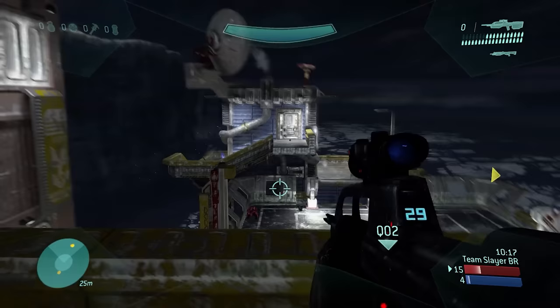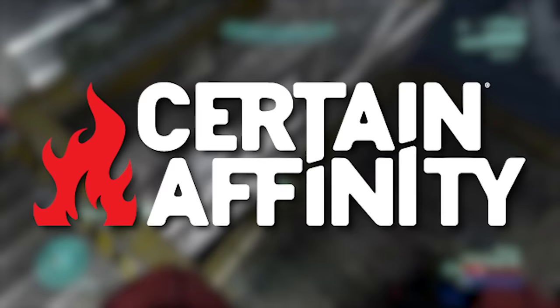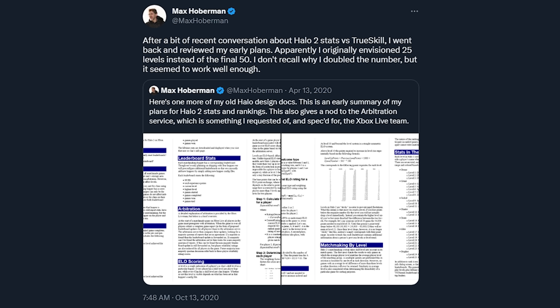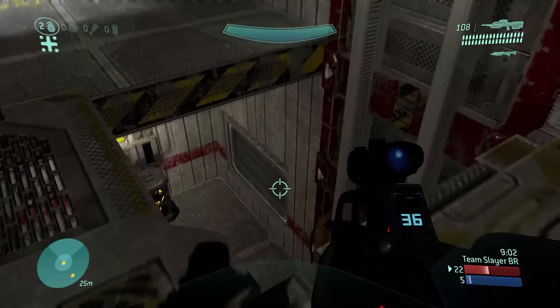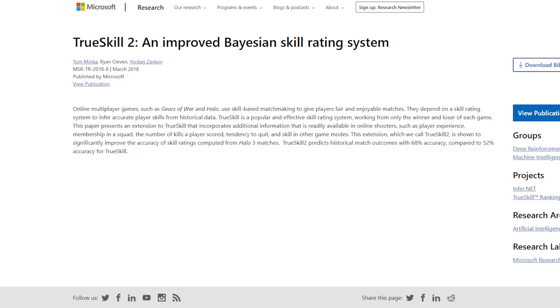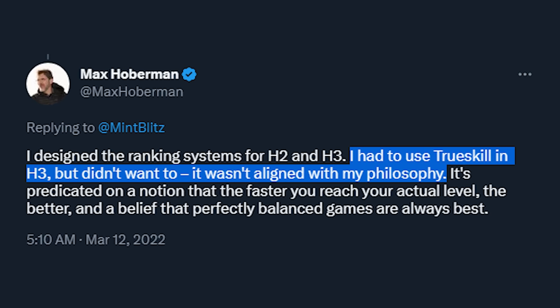Another interesting thing posted on social media was from Max Hoberman, who was really integral in the work for Halo 2 and Halo 3's matchmaking systems and is also the founder of Certain Affinity. He tweeted out a lot of really interesting details about some of the UX overviews for Halo 3 and talked about the matchmaking systems Microsoft employed with the TrueSkill system — essentially the same system Microsoft still uses today with TrueSkill 2 — and Max Hoberman had never really been a fan of that.